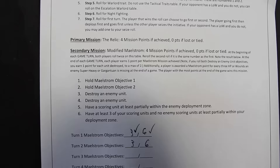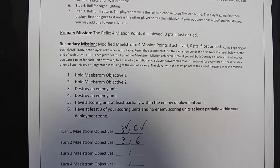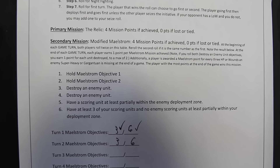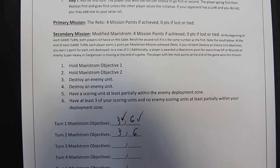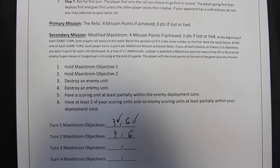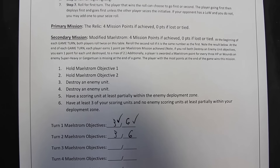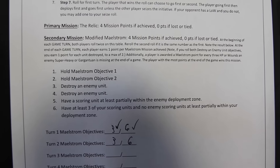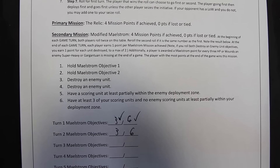After turn one: Dark Angels scored both objectives — destroyed an enemy unit and had three scoring units in their deployment zone with none of the PDF's. PDF scored one point for holding objective one but failed to clear Dark Angels from their zone. Turn two objectives rolled: Dark Angels get three and six again — destroy a unit and hold three scoring units. PDF rolls four and six — destroy a unit and clear their deployment zone.